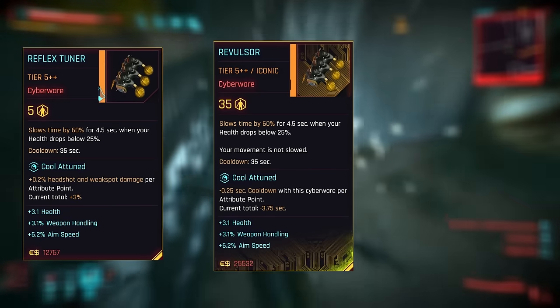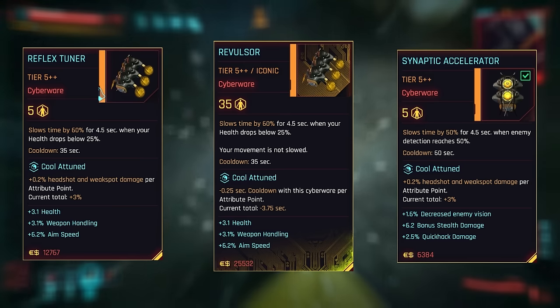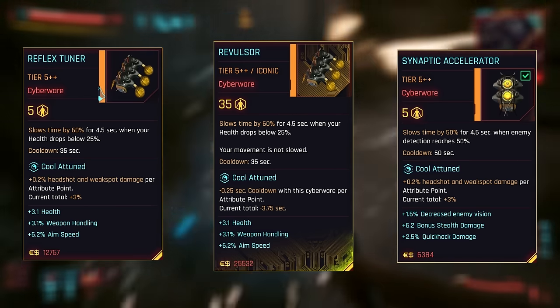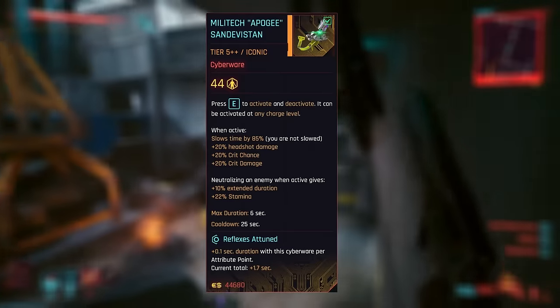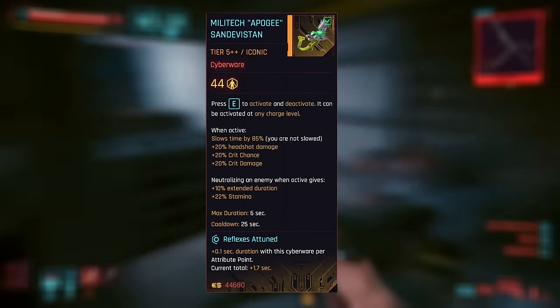Additionally, reflex tuner, revulsor, or synaptic accelerator can provide further instances of time slowing in combat, but can't be activated manually. Still potentially useful, but nothing comes close to Sandevistan in time-slowing versatility.